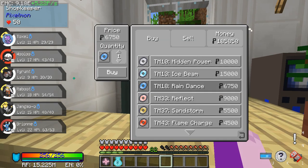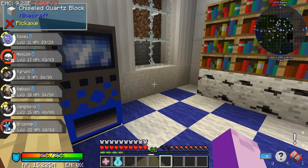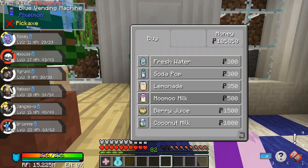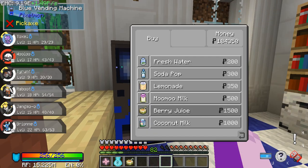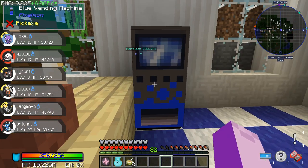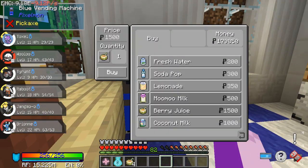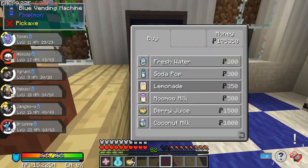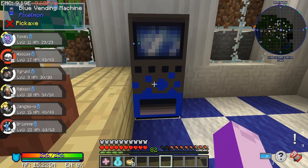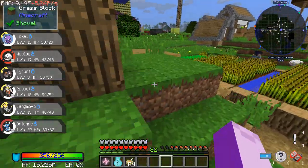What are you selling? Skull Bash, Dream Punch — nothing I really want right now. But we are going to buy... can you only buy it in quantities of one? Oh, this is going to be annoying. I guess I'll be back once I spend a lot of my money and get a stack of this. Alright, there we go, we got a stack of berry juice, now we just head on back.